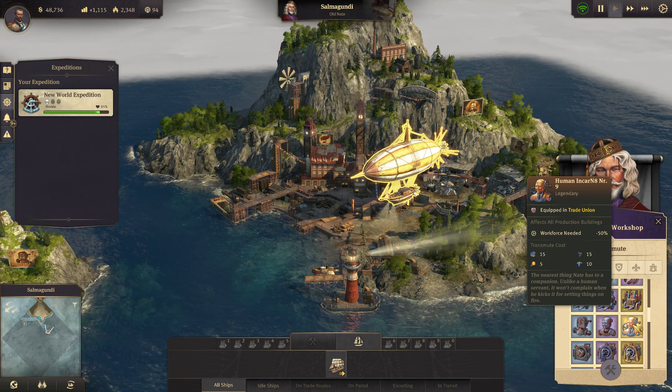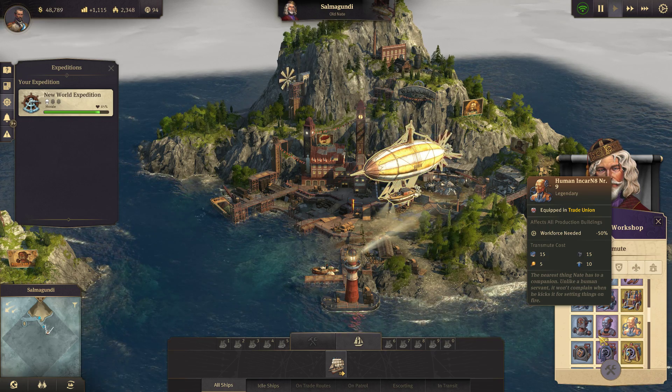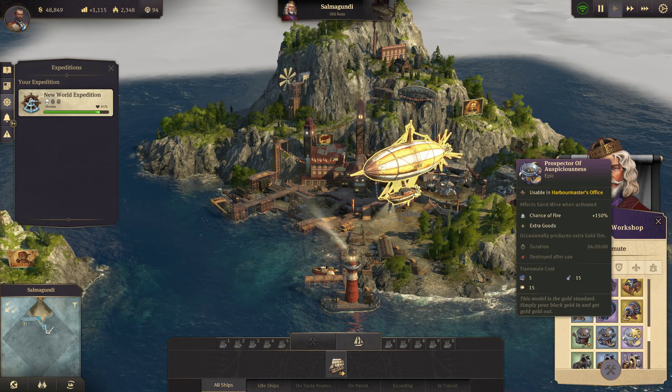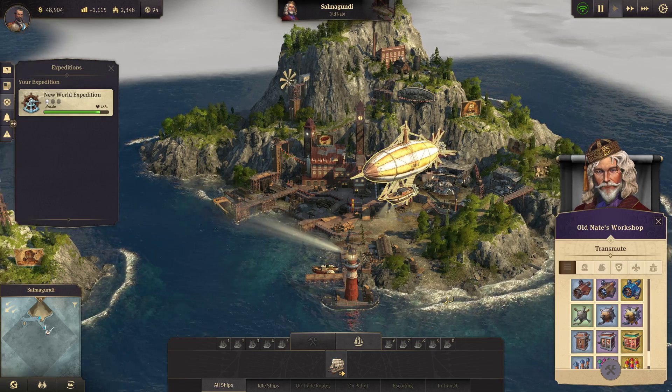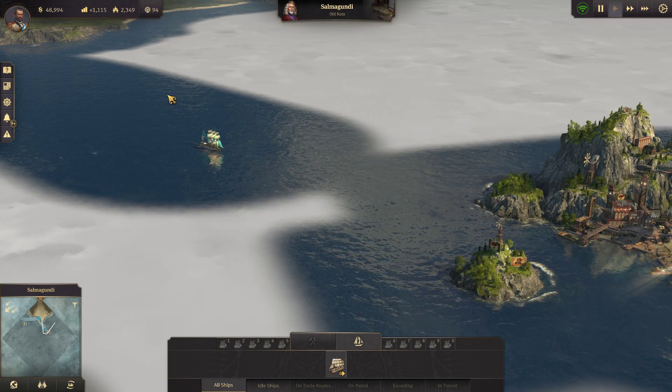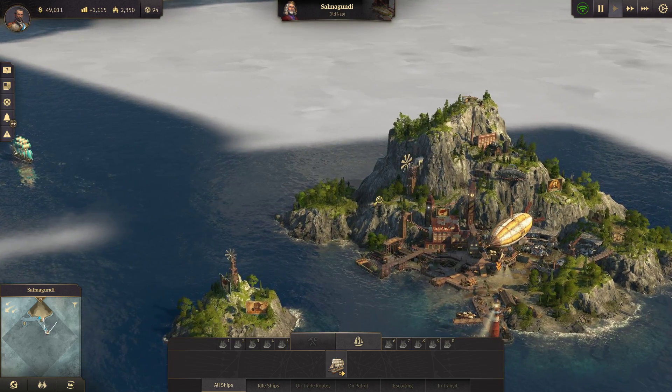Workforce needed: minus 50. Okay, so it's actually a little different than what I thought. Transmute costs — I have no idea how any of this works. We will figure it out though. We've got our ship coming on over. Let's go check out Old Nate.